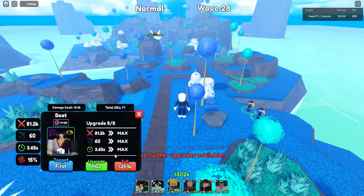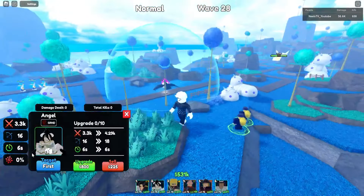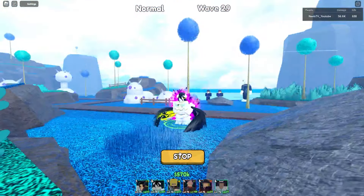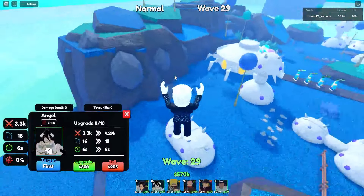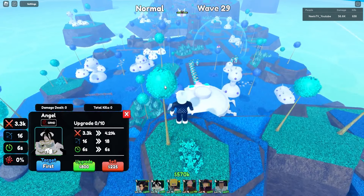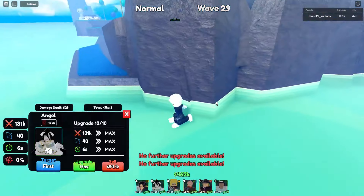Next up we have Albedo, also known as Angel from Overlord. She is a bleed unit and really great — she is the third-highest DPS unit in the game. Sukuna, specifically Avatar Sukuna, is first. Guts with Avatar is the second best DPS unit, and the third best is Angel.